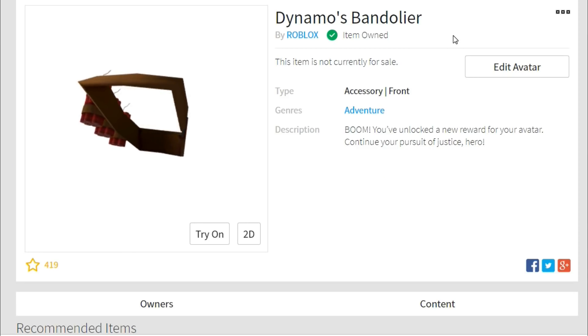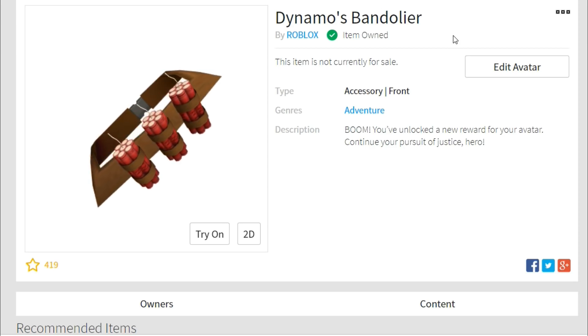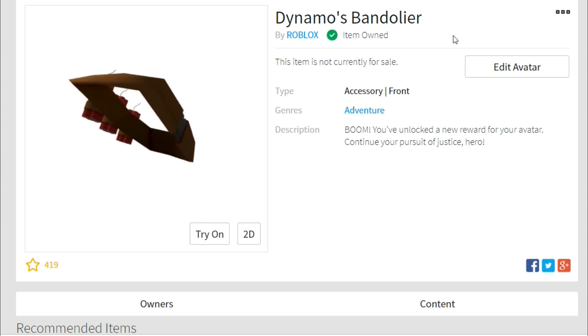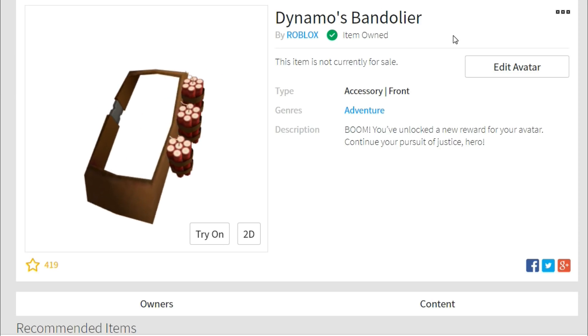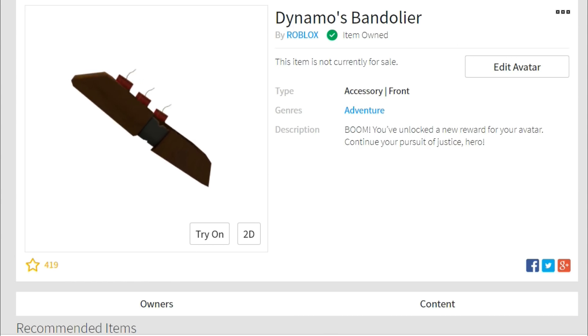After you get those, you're going to get the badge and then you check your inventory and you're going to have the Dynamos Bandolier. I don't know who Dynamo is, but his bandolier looks pretty cool — looks a little dangerous though, he's carrying some TNT. Anyways, I hope this has been helpful for you guys. If you're new, we'd love to have you subscribe and hit the notification bell on the way out. Thank you guys for watching and we'll see you later. Bye.